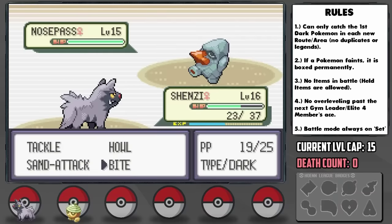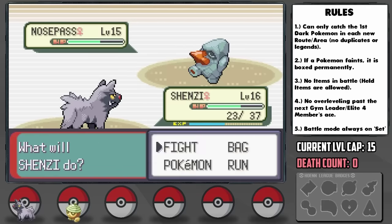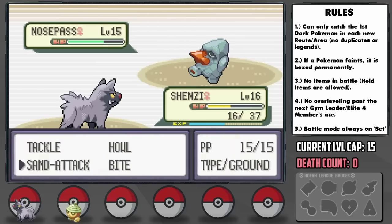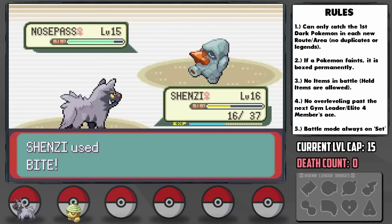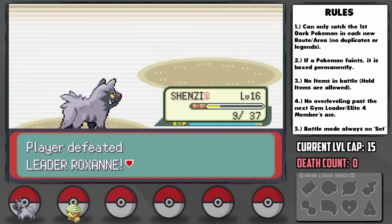In comes the second Geodude, which gets hit below half by Bite, then gets off another Rock Tomb to bring us to one-third and drop our speed again, but our Oran Berry brings us just above half before we can take it out. Now comes Nosepass, which has a whopping 90 Special Defense. It now outspeeds us because of the drops, which is terrible since we can't flinch with Bite, but it just uses Harden on its first turn and Bite does basically nothing. It then uses Block, we hit it again, and it hits us with Tackle to 16 HP. We bring it below half, but its Oran Berry brings it back above. Not good. Its next Tackle actually missed, and then I hit it with Sand Attack. Realizing the desperate situation, I know we have to lower its accuracy since all of its moves range from 80 to 95% accuracy. It goes for Harden yet again and we bring it below half, but then Roxanne uses a potion to almost full health. Another Tackle hits successfully to 9 HP, but then we get a critical hit, it misses Rock Tomb, and we can take it out. One Rock Tomb would have ended us, but the Sand Attack pulled through. First gym badge miraculously acquired.